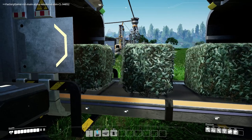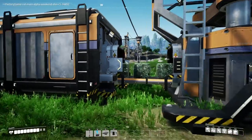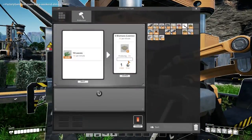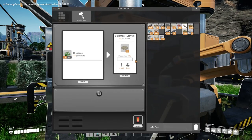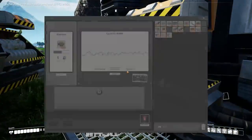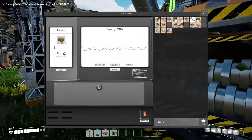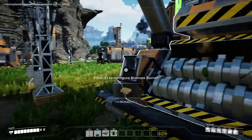You might argue this is a little lazy, but I went off gathering leaves and made a storage container for them. It goes into a constructor and now I don't have to click anymore — it makes all the biomass for me automatically. It's a pretty big waste of power, but this is about building industry and doing as little work as possible.